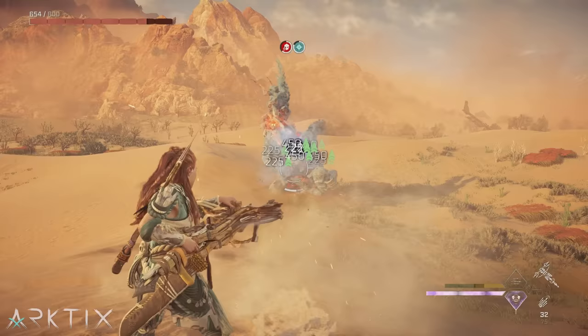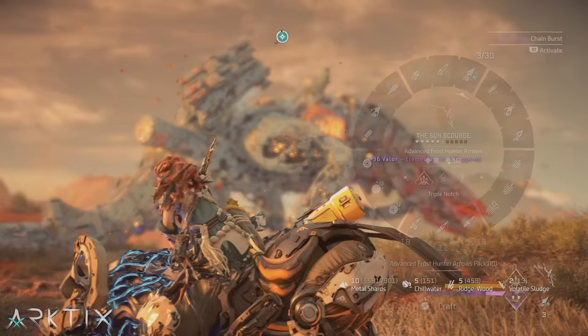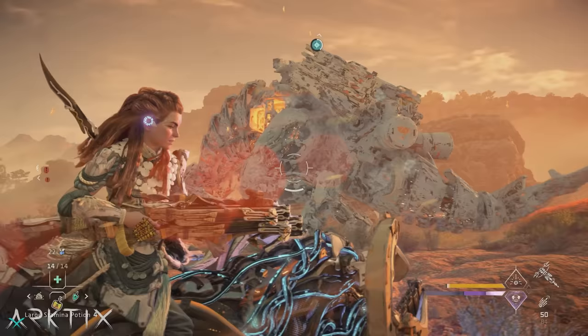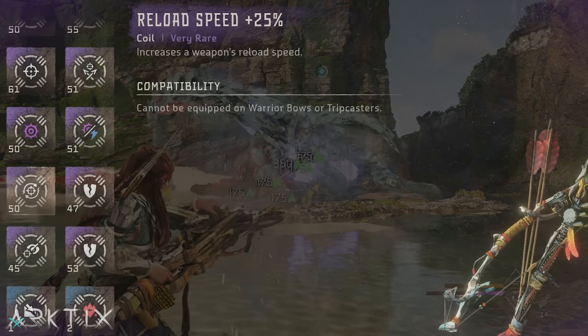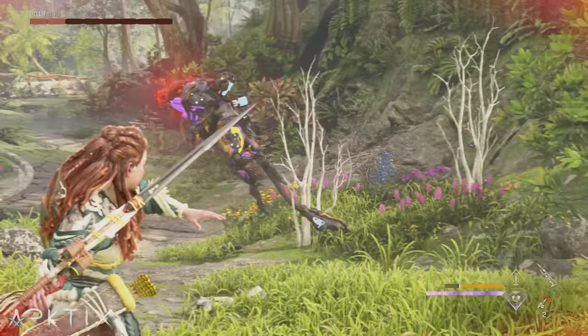Thirty meters is close to the bolt blaster's maximum range of 40. You can also use a bolt blaster with the spread blast weapon technique, in which case a crit build is very viable — load up on 5 purple crit chance coils in the base game, or 5 elite after Burning Shores, and you'll be able to pump out some insane damage. A set of 5 purple concentration coils offers more flexibility but at the cost of lower damage output. Reload speed and elite overdraw coils can also help speed up the bolt blaster's slow reload.